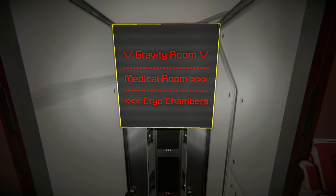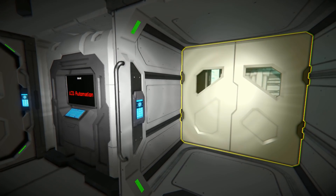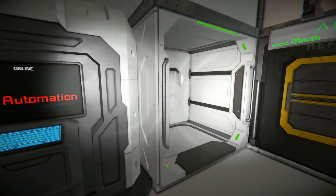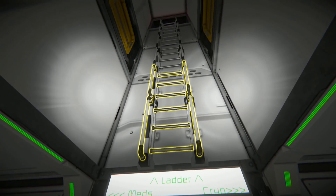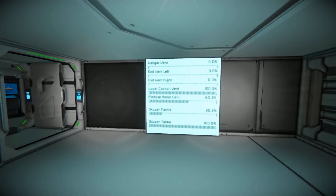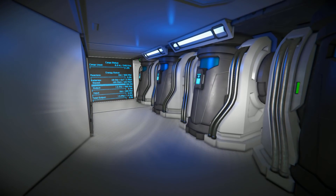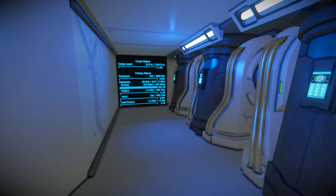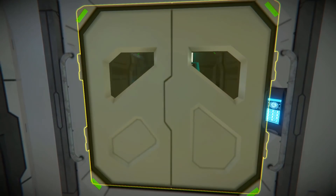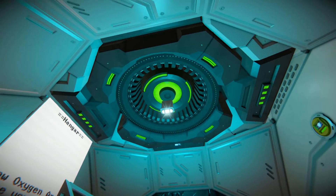Turning around we've got some buttons on this panel which generally control the lights and the air vents. We have a sign here saying 'gravity room, medical room, and cryo chambers.' Dropping down past this ladder we then have the gravity room in front of us, with two programmable blocks and a nice disc screen — there is the ship layout and the LCD automation script. We have a refinery right behind us. Opening up this doorway we have our medical bay just to change our outfit or heal ourselves, with an LCD screen showing us the vents, oxygen farms, and oxygen tanks.